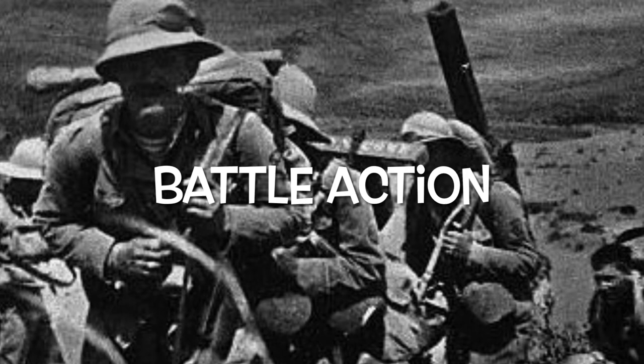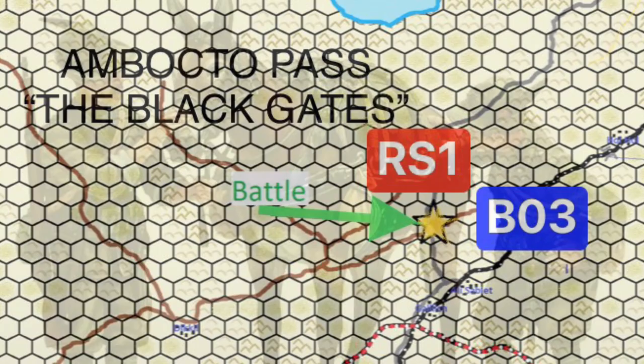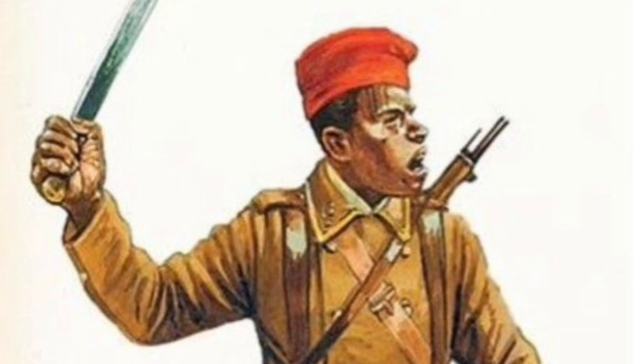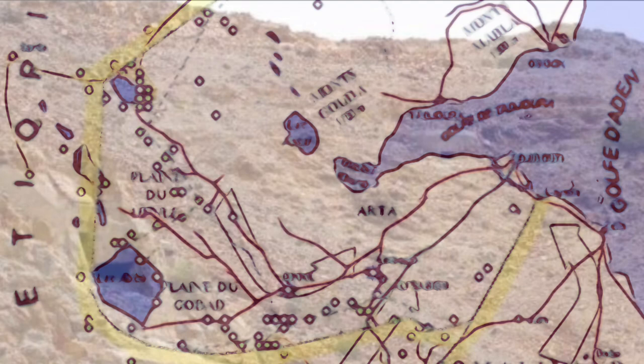We now return to the battle action on the main front line. Here's a close-up of the map: this is between the Italians — RS1 — and BO3, being the French. It's Ambokto Pass, just north of Al Sabat. There is a road going west to Dink Hill and another road leading to Djibouti. We're dealing with the Alpini today and they will be fighting against a Senegalese detachment. Here is the battle map — the road to Dink Hill is rough, while the road to Djibouti and Al Sabat to the south is good. We'll also encounter an ouvrage, or fortification, as seen in these historical photographs.